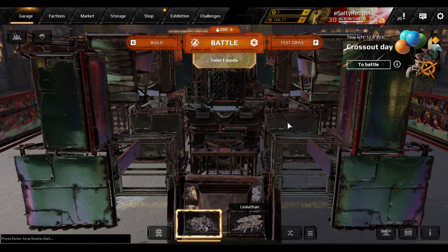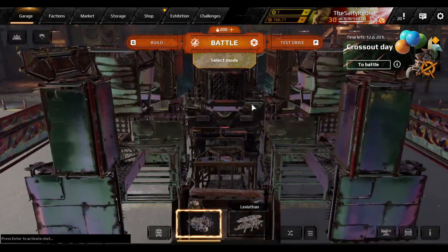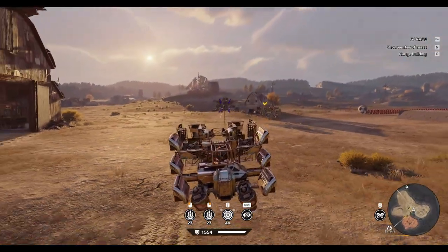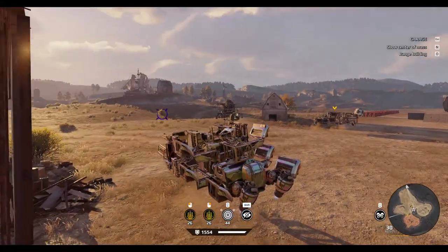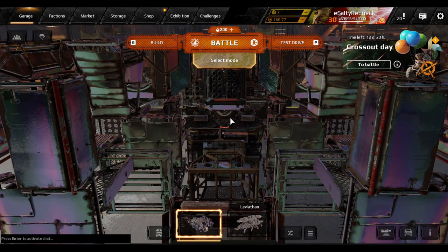Hello, I'm the SaltyRedneck and welcome back to another Crossout video. Today I have for you a build I got off of the exhibition using Hadron, a king mine, and two crickets. It is a hover build — figured I'd do that since I don't play hovers often on here. As much as I hate them, I have to play them now and again. Also, I'm trying out some new audio settings, so let me know in the comments down below how I sound and whether or not there's keyboard noise. Anywho, without further ado, let's get into some matches.